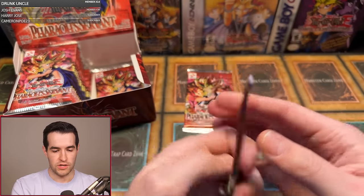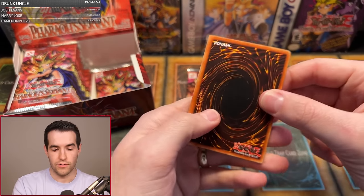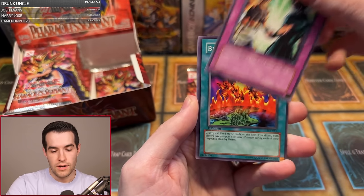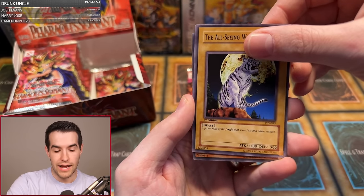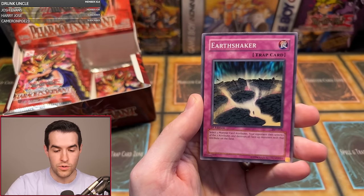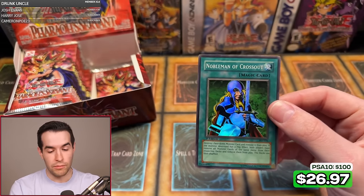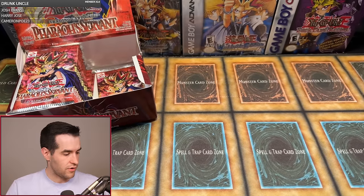Dale S with two packs. Four-Star Ladybug of Doom, Armored Glass, Flame Champion, Respect Play, Burning Land, Darkfire Soldier number two, Bite Shoes, All-Seeing White Tigre, and the Mad Sword Beast — still on a very cold streak. Second pack for Dale: Wing Weaver, Armored Glass, Flame Champion, Respect Play, Ground Collapse, Light of Intervention, Steel Ogre Grotto number two, Earthshaker, and a Nobleman of Crossout. That's probably the best Super in the set — really good card. Dale, congrats on the pull, one for two.